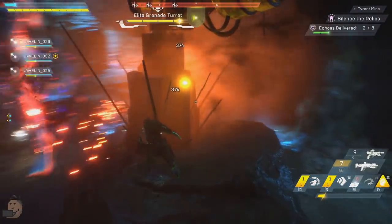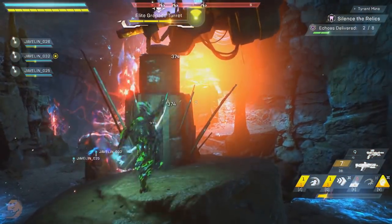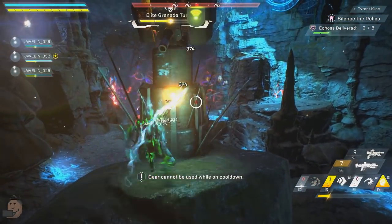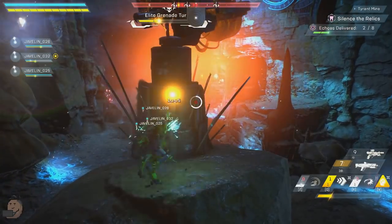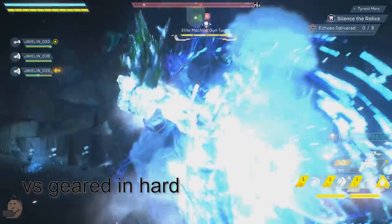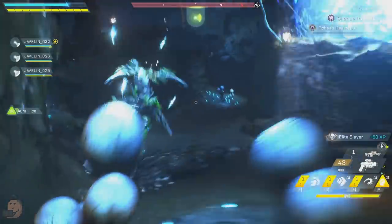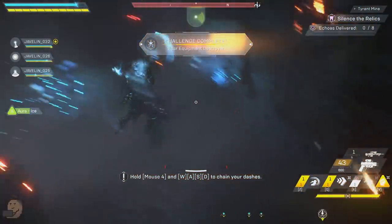It might frustrate you to watch just how long it takes to kill an elite grenade turret on Grandmaster 1 without the right gear and without combos and coordination. Now watch how quick it is on Hard with the right gear and combos — very different. You're going to need to make sure you and your team are on point in Grandmaster 1. Keep in mind the Interceptor in both bits of footage was using the exact same gear.